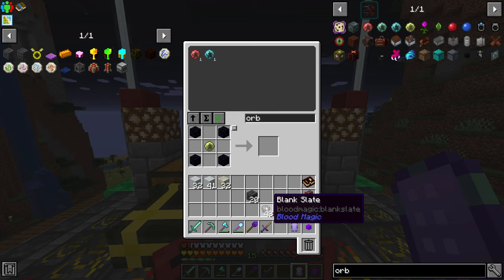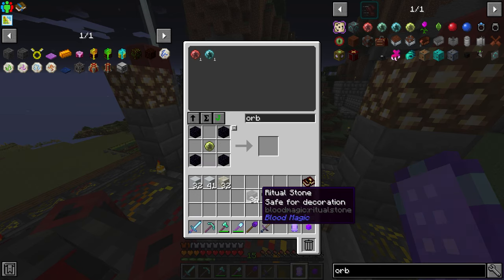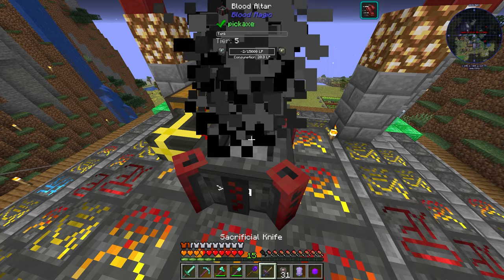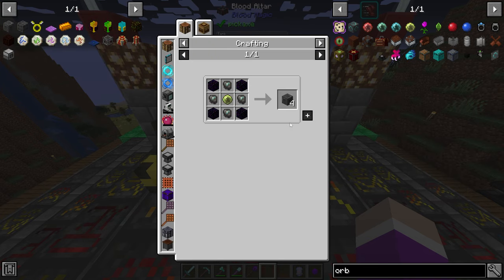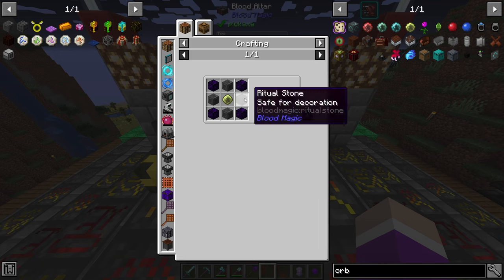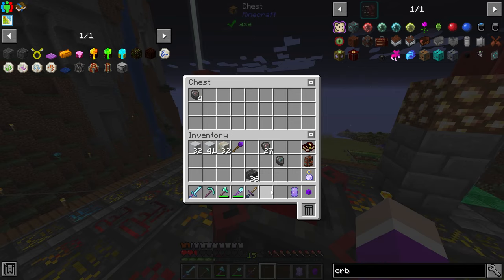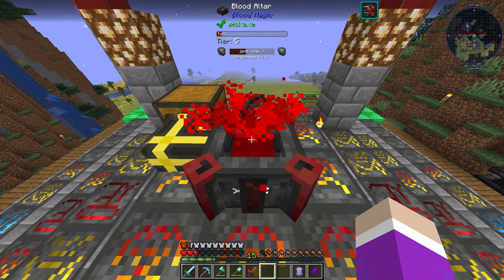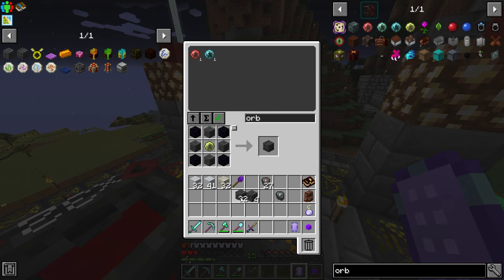Doing another 16 reinforced slates — there we go, 36 ritual stones. I also need to make four more for the master ritual stone, so I'll fill up with blood quickly — about 8,000 or 10,000 LP — and run those four through the altar. There we go, four ritual stones, and then doing that again makes the master ritual stone.